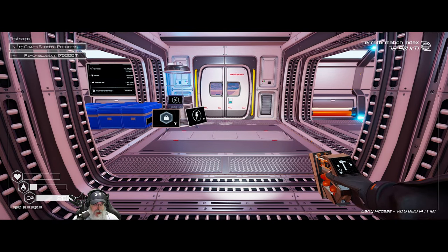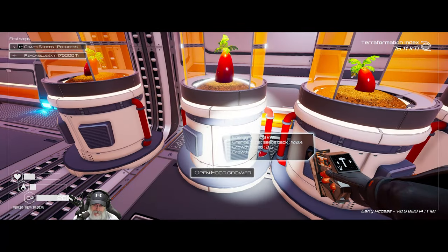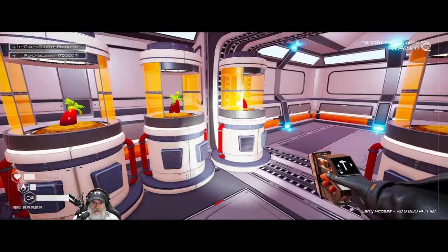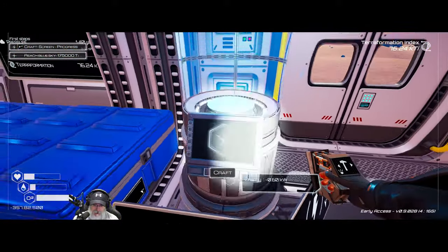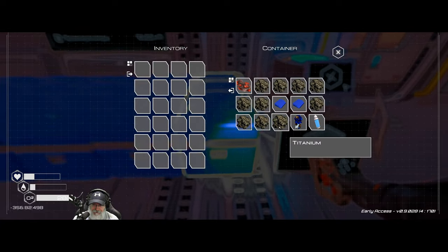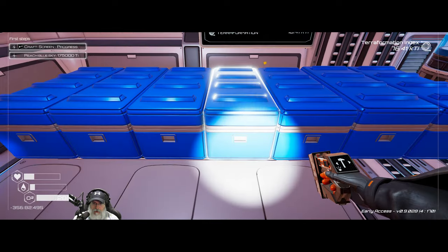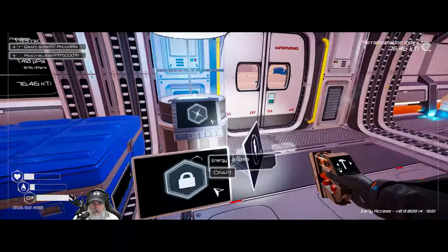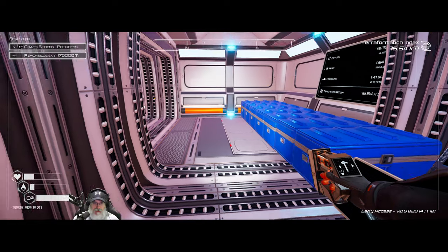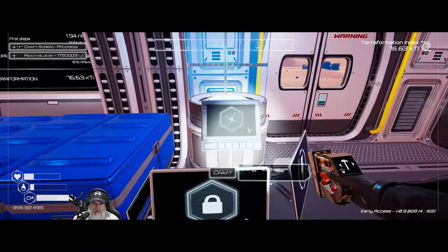Last death due to no food — and we're back! We missed it by 25. That should be our last death due to no food. Let's hope so. This compass chip needs two aluminums, silicon, and a mag — we'll have to do another aluminum run. We're going to keep that one for ourselves, and now if you look at the top of the screen we have a compass. It's a beautiful thing!